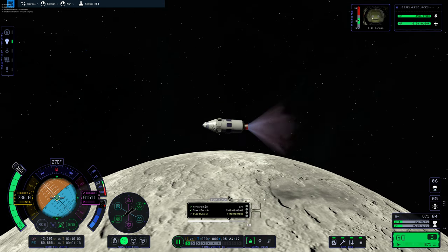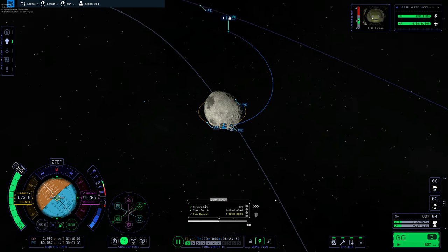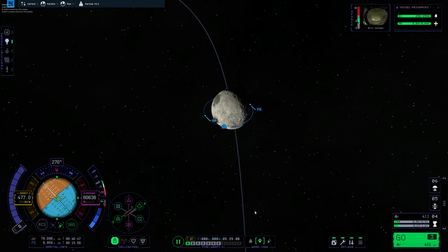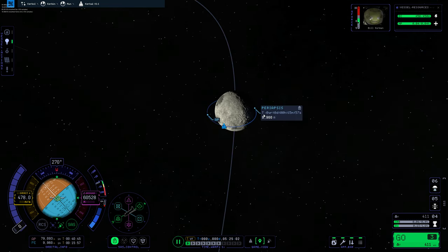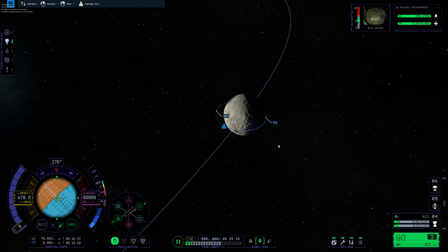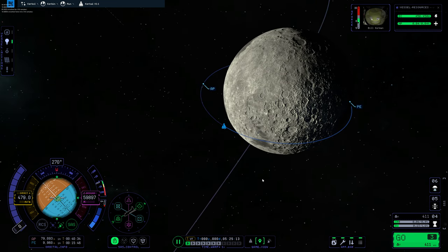Good to see the rocket villain. Switch to map mode — that's what we're looking for. Two, one, stop. Let's find out how well we did. Perhaps it's at 9,000 meters and an AP of 79 — that's tight. Game's working.